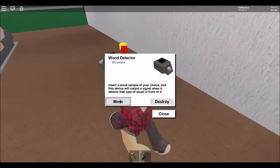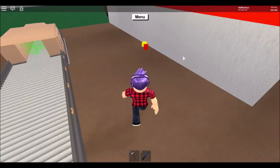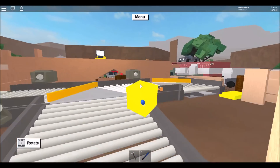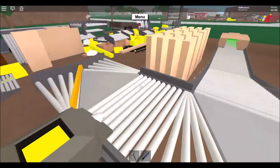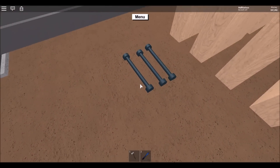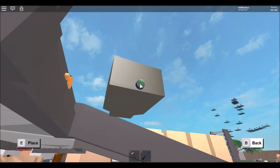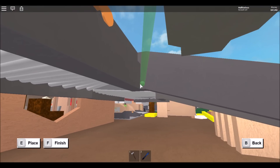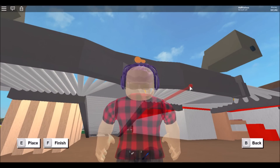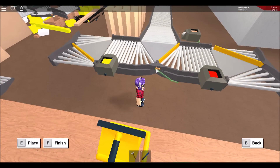Get another wood detector, move it, and place it next to the switch conveyor on the left side. Place the square wooden blocks inside them. Now move the wires and place them correctly — I'll begin at the black circle on the wood detector and connect it with the first switch conveyor in the middle.